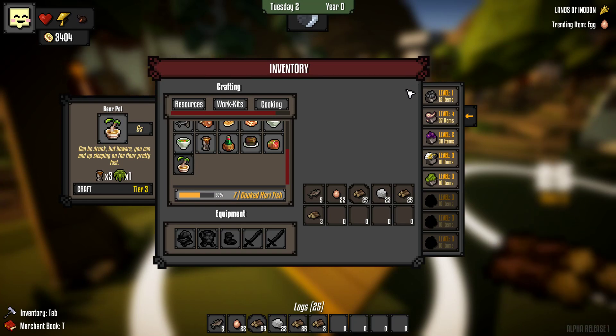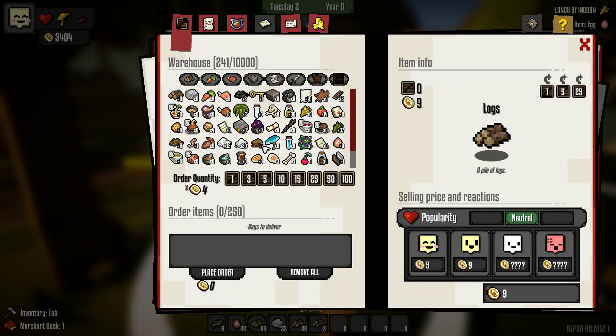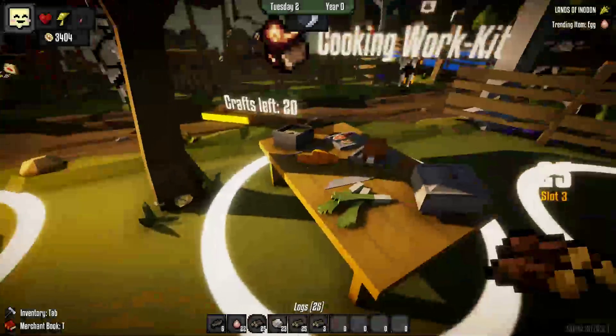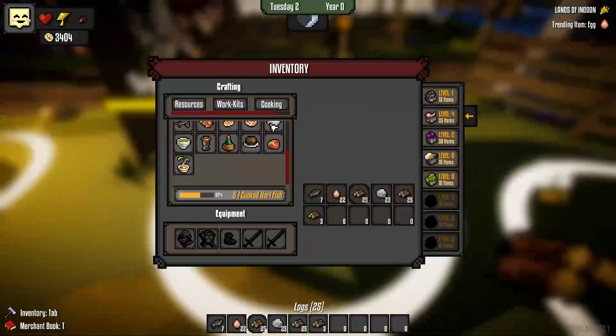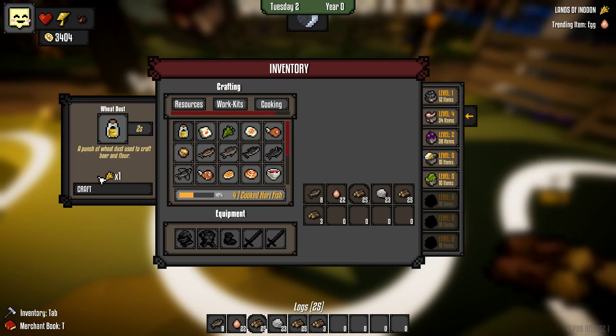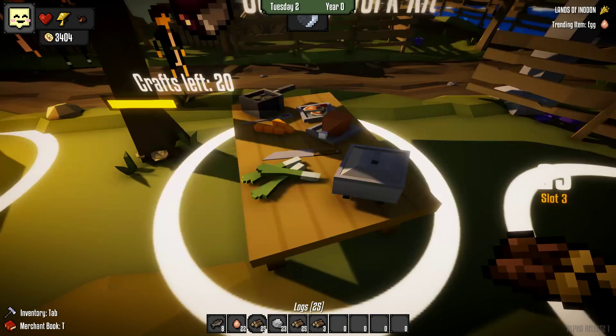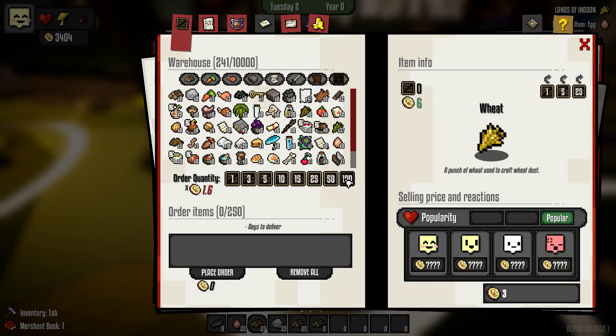Probably going to want to try and make the beer pots. These - wheat, right. So before I forget, make sure we buy wheat. Takes two days to deliver 100.